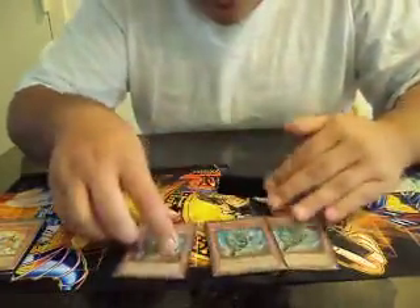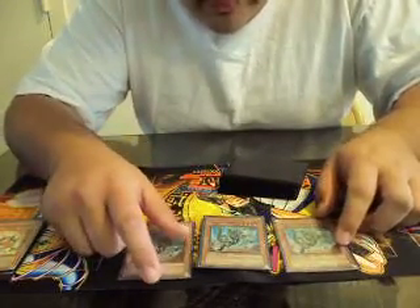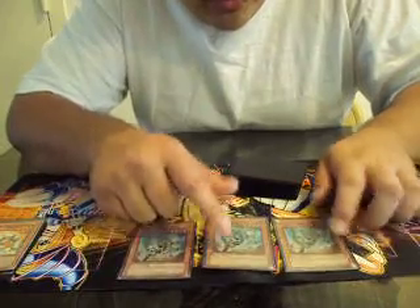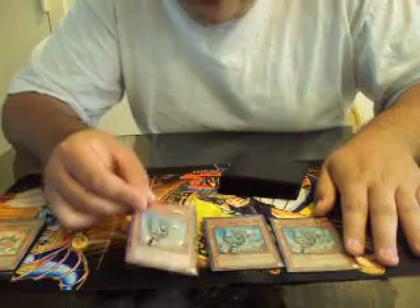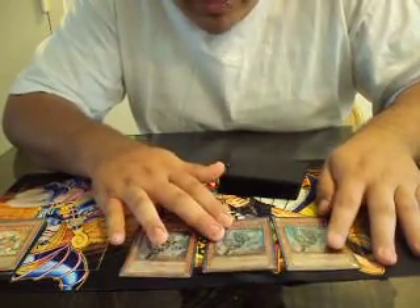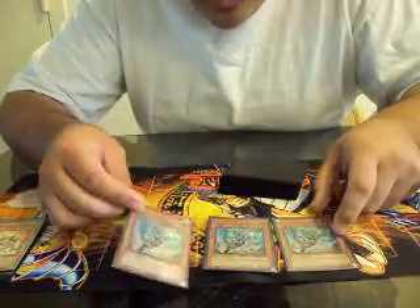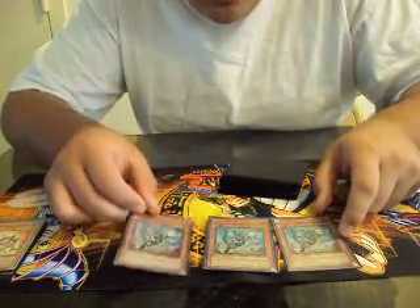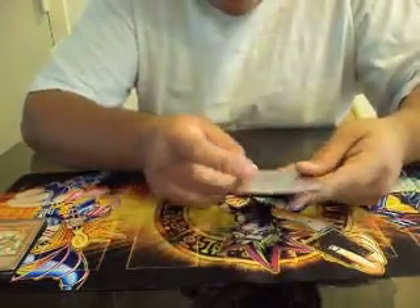The MVP of the deck is triple Fossil Dyna. I know everybody wants this card as a reprint, but I don't want it reprinted because everyone's gonna have it — you're gonna see it everywhere. For people playing Agents or decks that explode, you're gonna be even more annoyed by this card. Three Dynas — we all know how good this card is with a bunch of back row.